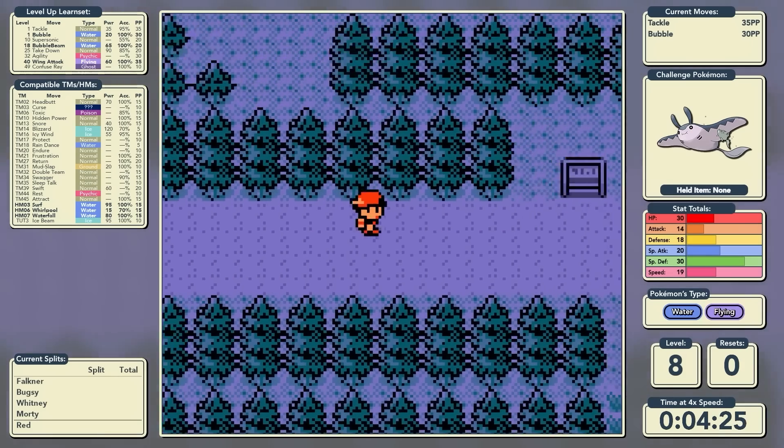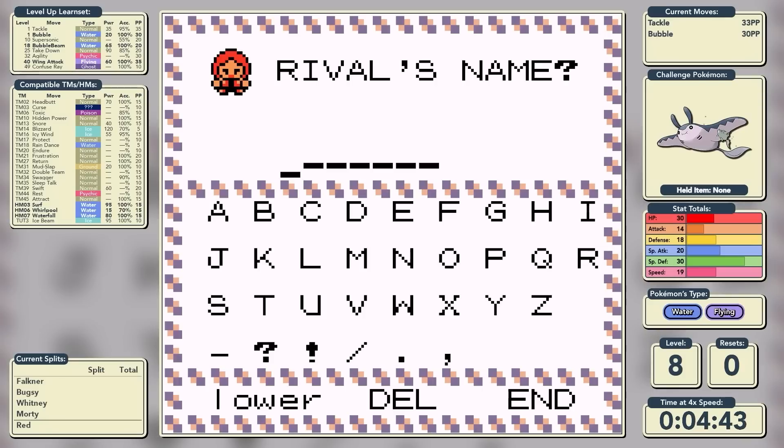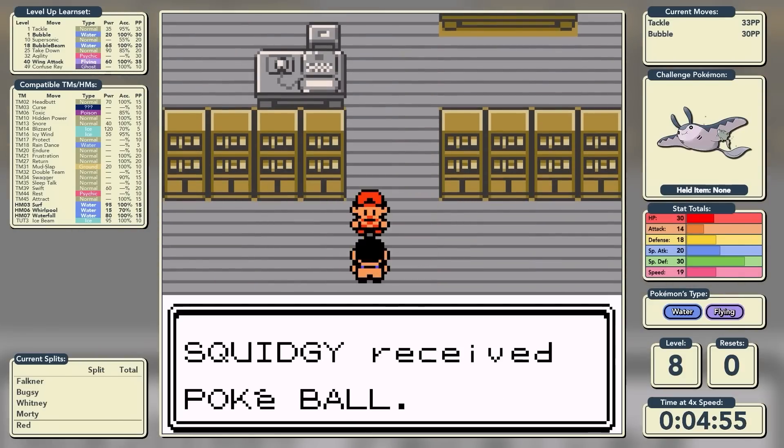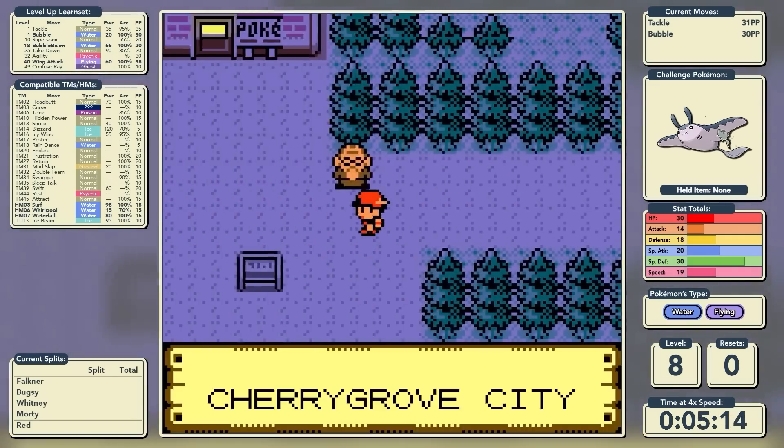It takes quite a few tackles because we don't have the greatest attack, but we do eventually knock it out and we were in absolutely no danger of being knocked out. We make our way back to Professor Elm, tell the policeman the rival's name is Triple Question Mark, get the Pokeballs from the Professor's aide, and the challenge run has truly commenced.